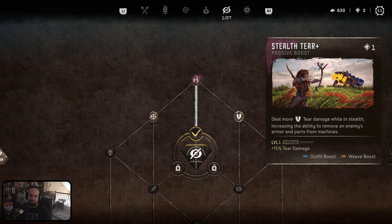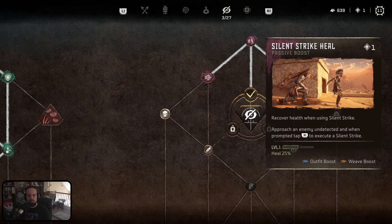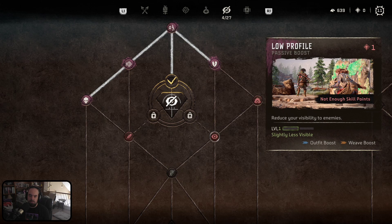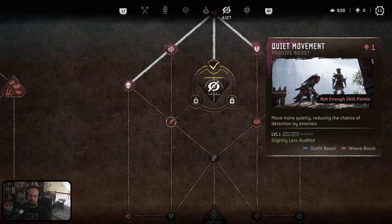Let's put some more infiltrator stealth tear — that'd be nice. Stealth ranged plus: 10% more damage while doing stealth ranged attacks. Silent strike heal — I likey. Low profile passive boost: slightly less visible — that'd be nice. Smoke bomb capacity, and quiet movement — move more quietly, reducing the chance of detection by enemies. I've noticed they've been kind of hearing me anytime I try and get up to them.